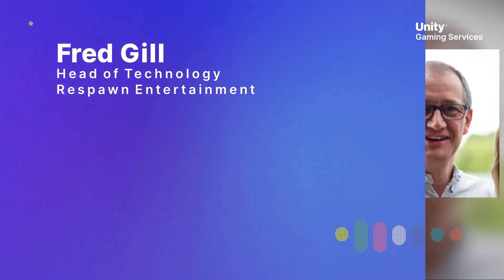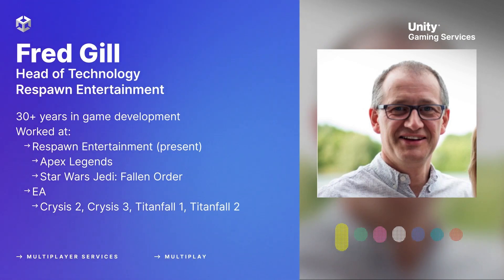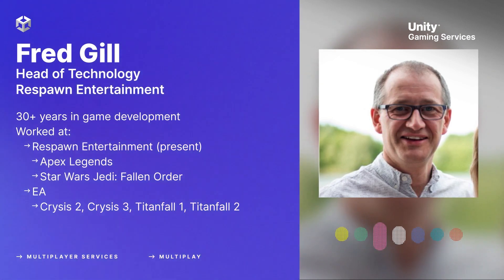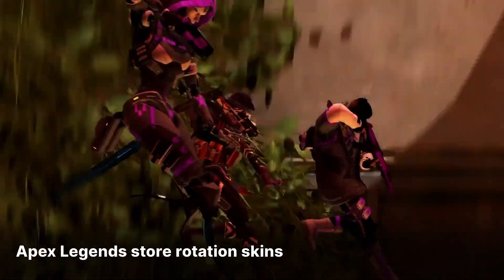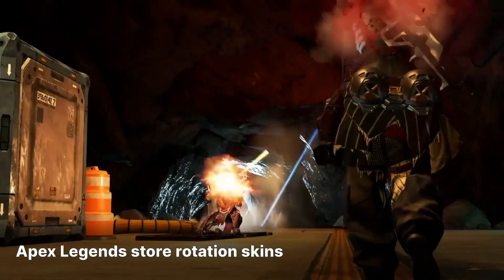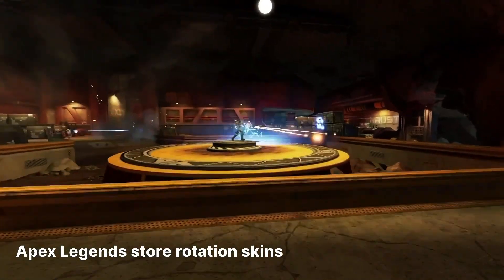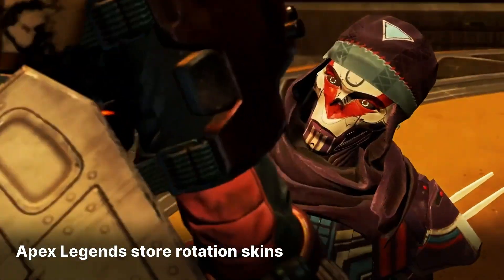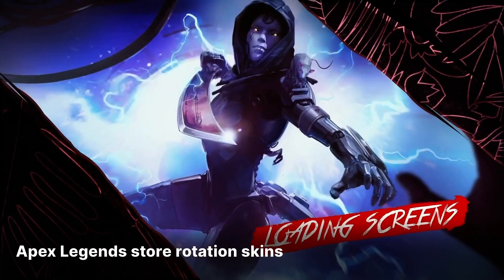We use an internal EA system called Marketplace as the back end for our store in Apex. If we have trouble connecting to the store, it locks you out of purchasing and will lock out certain combinations of legends, but it won't stop the game from running. So try to design the service so it can degrade gracefully in case of problems. It's not always possible, but kill switches is the big one — just be prepared to turn features off wholesale.